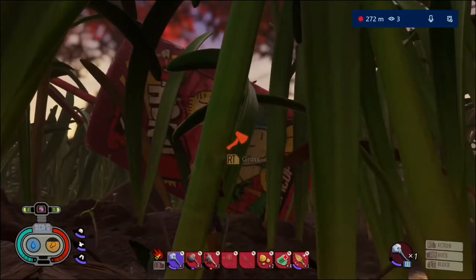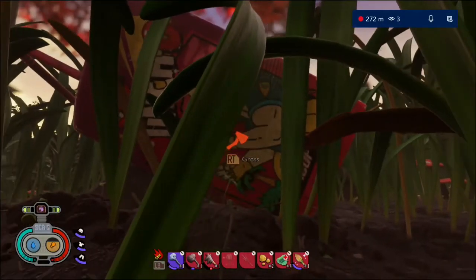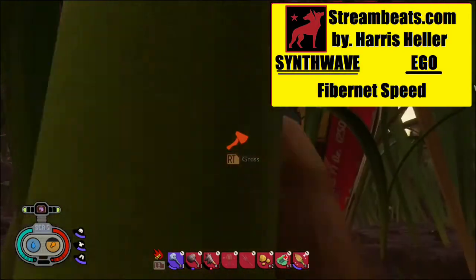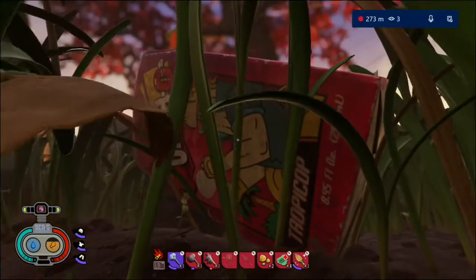What up? It's Tiny Pirate Gaming, and in this video I'm going to be covering something real simple, real easy — it's just how to get on top of the Tropicot Puncho brand juice box. Without building anything, without having to do any elaborate bounce webs or anything like that, you can simply do it assuming you haven't chopped down any of the grass.